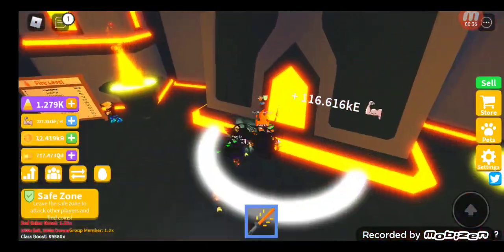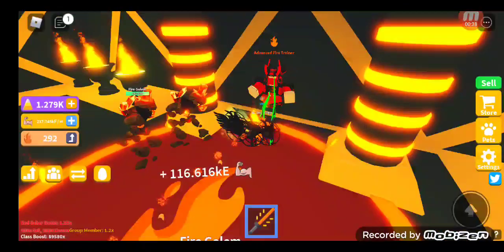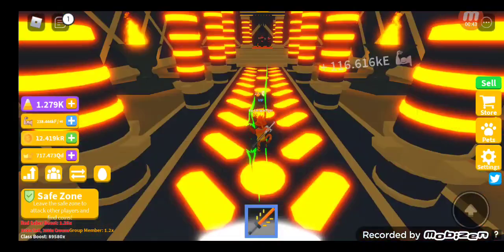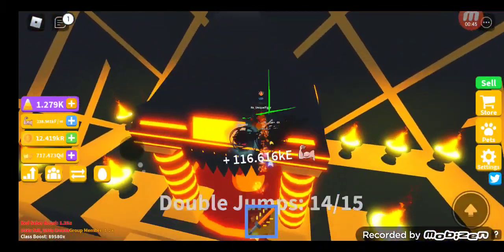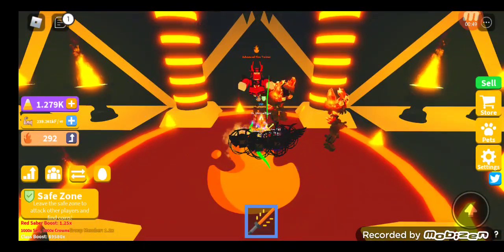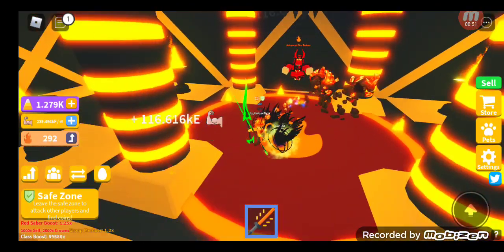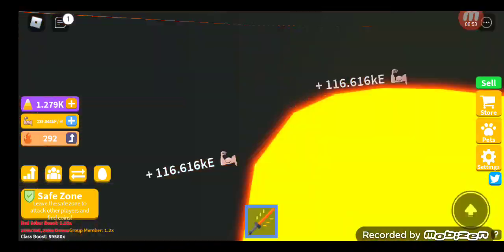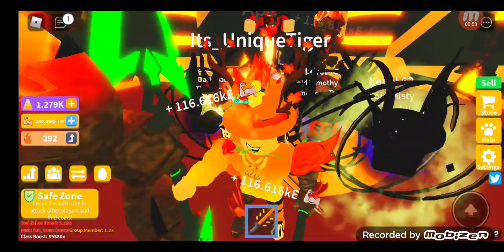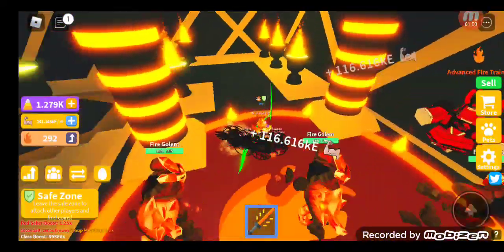Now I understand why they call it advanced. The golems give you the same points on both sides — three each — so there's no difference there. But on the normal side the boss gives you five points and has lower HP, while the advanced boss has higher HP but gives you triple the points. And honestly, I love the new boss's style and look — it's insane.